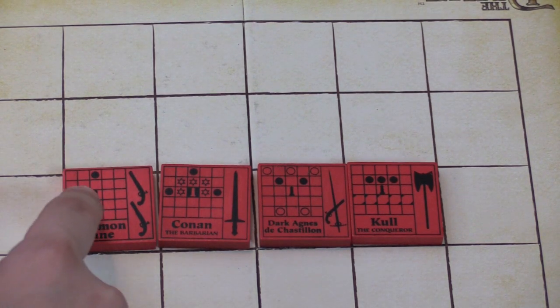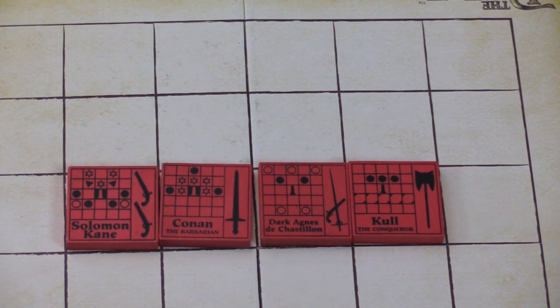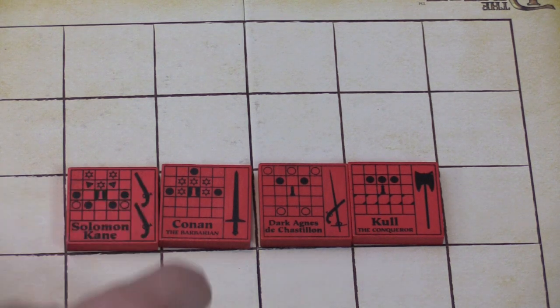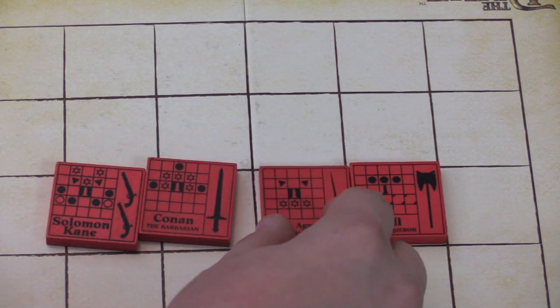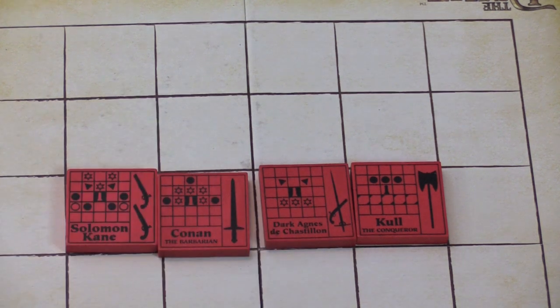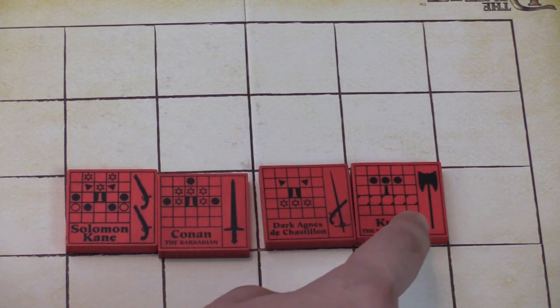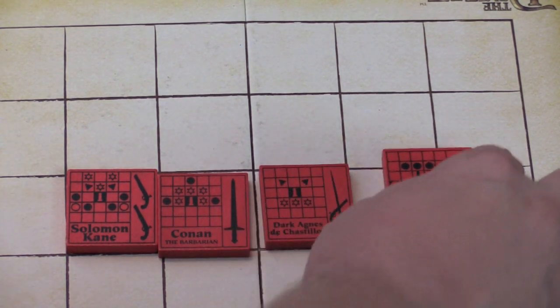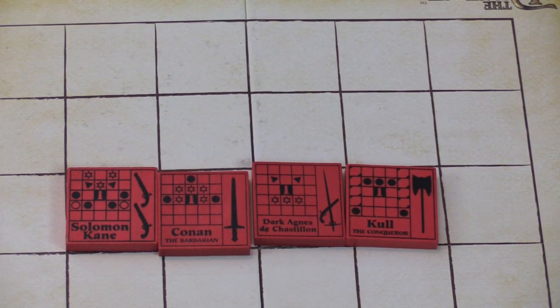Solomon Kane's front side is very boring — he can only go backwards one or forward twice. But on the other side he becomes a beast! You want to use him quickly and get him to his powerful side. Dark Agnes can jump around almost like a knight on one side, and when flipped can shoot anything beside her and move forward diagonally. Kull can move pieces behind him, move forward, and jump backwards — I actually think he's better than Conan, with more leadership skills. All four pieces are interesting enough to make you consider taking them over base game pieces.